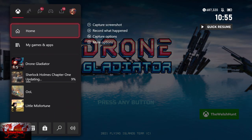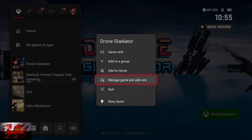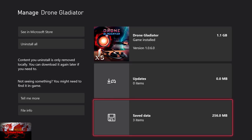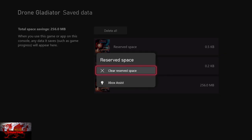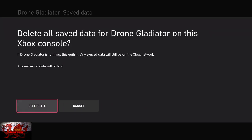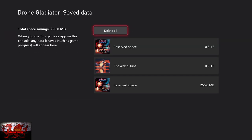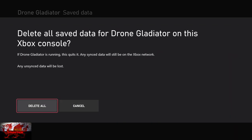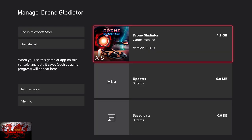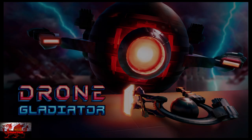We're not actually going to play the game first. We're going to go to Drone Gladiator, go to Manage Game and Add-ons — press the start button — then go down to where it says Save Data, 3 items, and then Delete All. Go to Delete All.